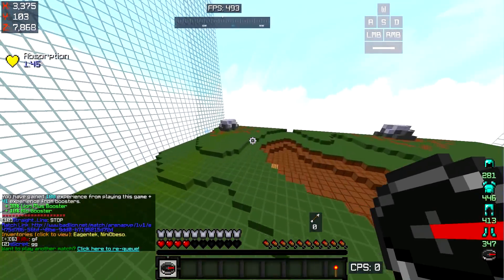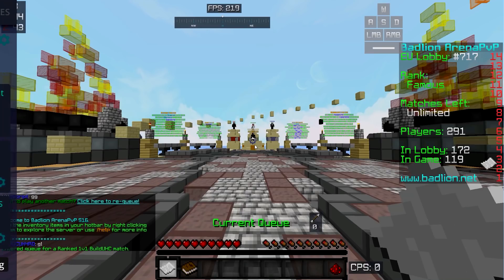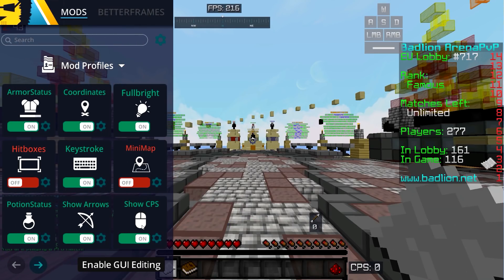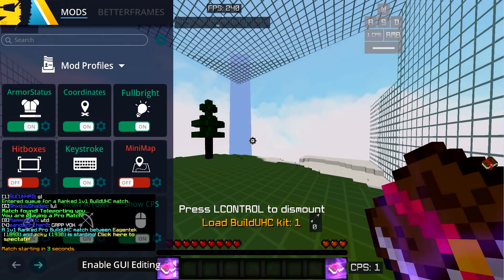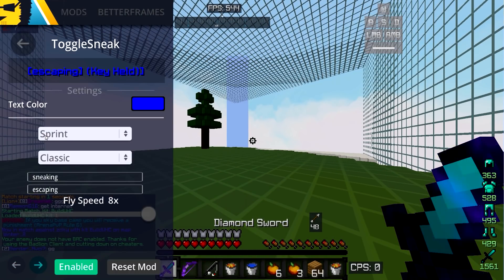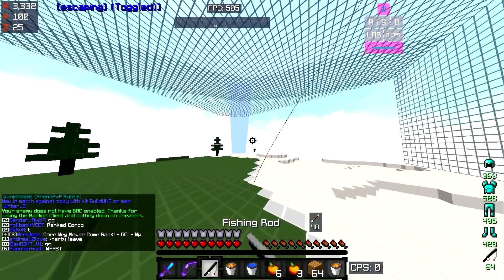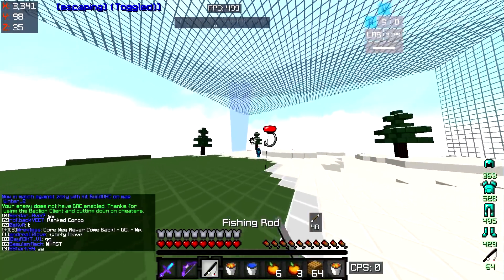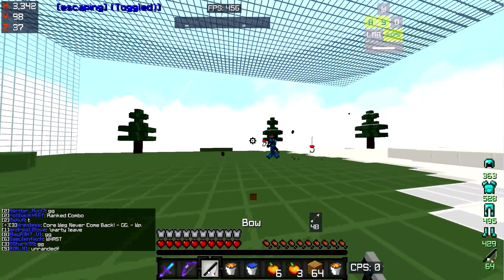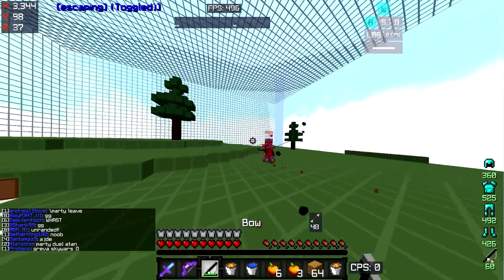I won — woohoo! Let me show you — when you press Escape in-game, you have Toggle Sneak, and you can also change your flight speed. We're finding a 1930 — it's going to be the final match for this video. I'll do one potion PvP, but as you know I'm not much of a potion player.